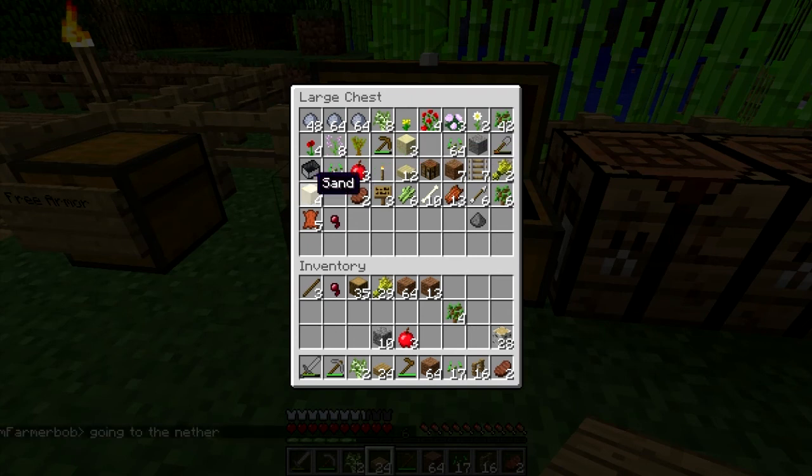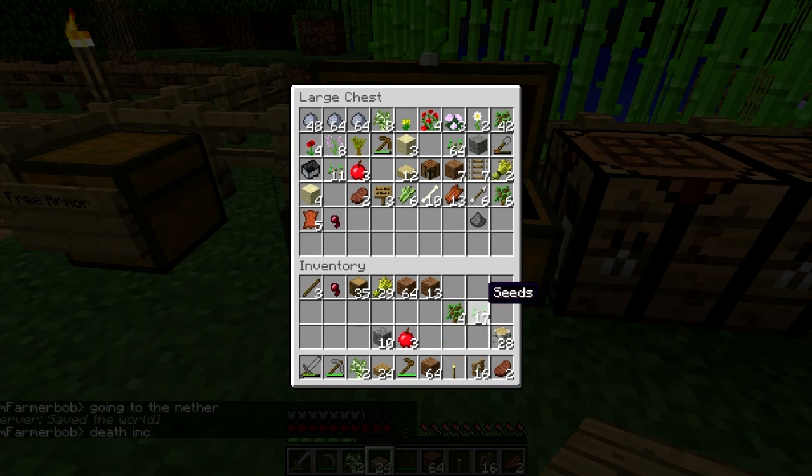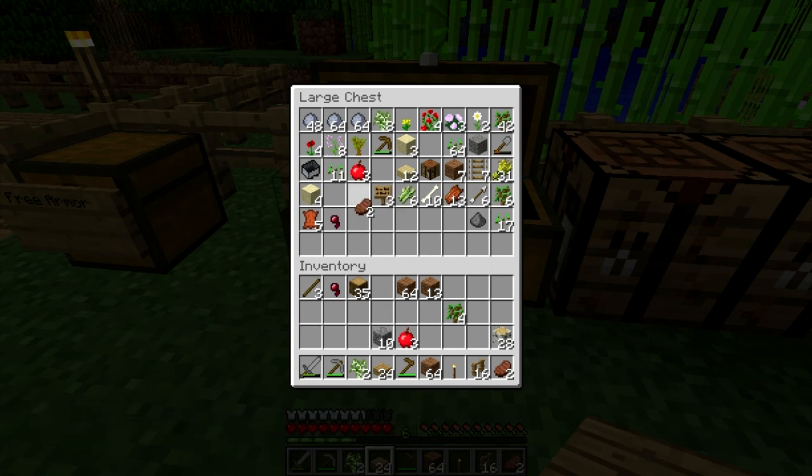We've got some sand, sandstone. Now we have a torch, so we'll do that. I'll put some things in there for now. I'll take some cooked steak for later.